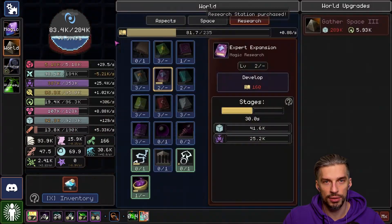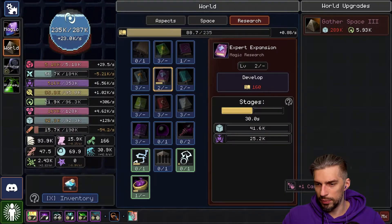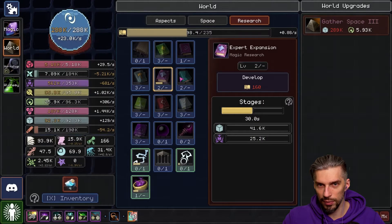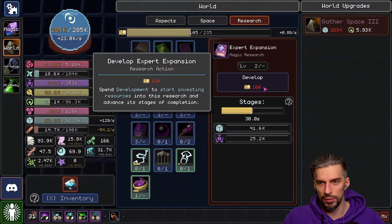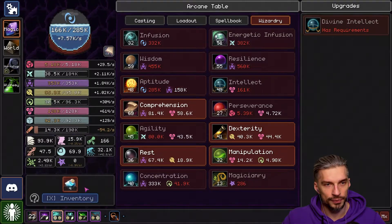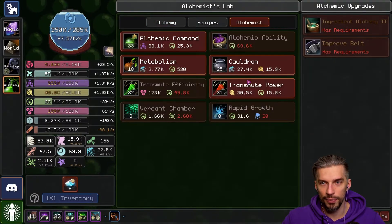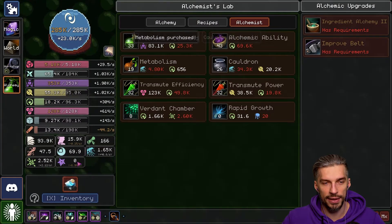There we go, another research station. Expert Expansion — upgrade, upgrade, upgrade. Did I finish it? No — we need another level, let's wait. While we wait, we actually have a lot of stuff to do. Cauldron — Brewing Drain XP. I usually use potions — I think that's my mistake right now.